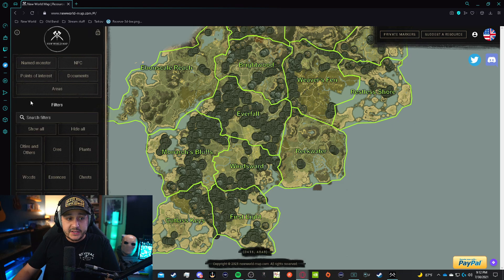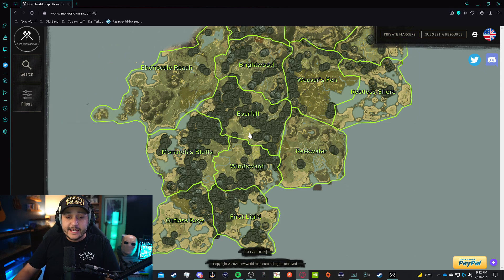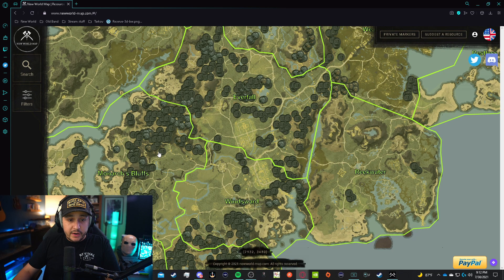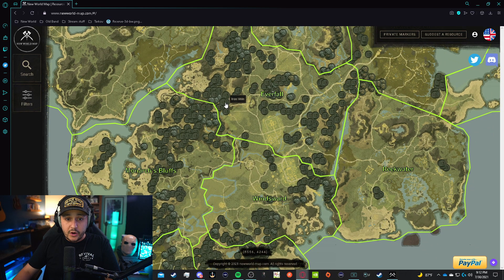What I did is put the filter on ores, and when you go to ores you can actually choose which specific ore you want to see. Near where we are, we're going to have saltpeter, silver, iron, gold, lodestone, and some of these other ones as well — there's even some star metal nearby. Near any mountain area — that darker area on the map — you're going to be able to find iron, silver, and gold.